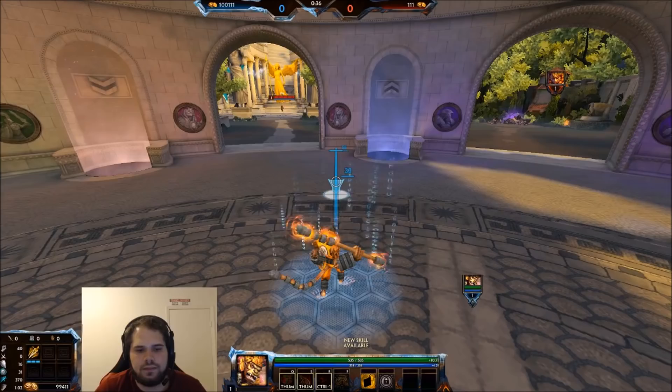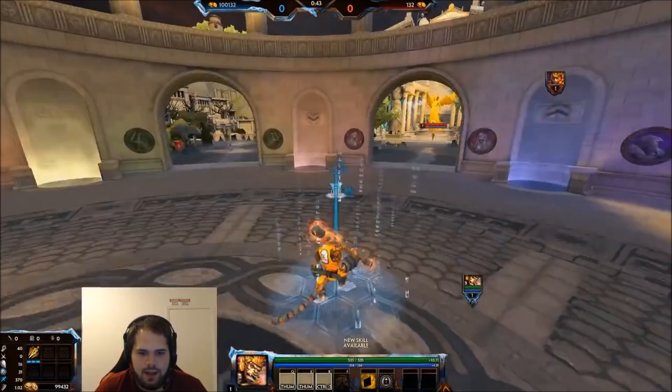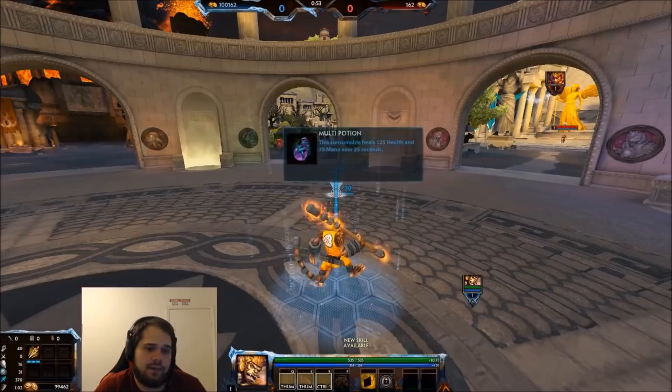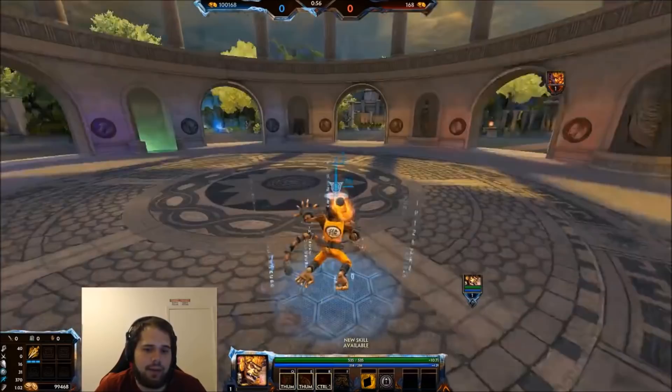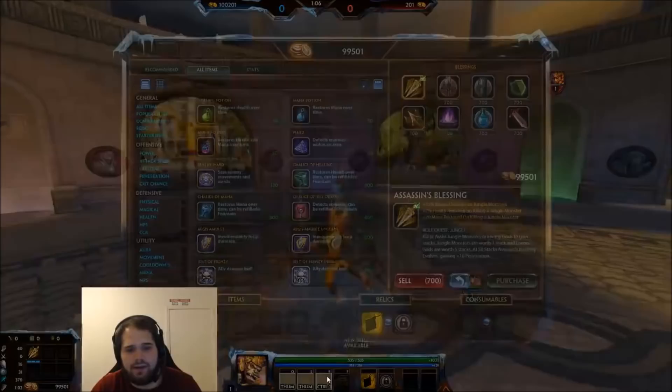We're going to break Hoonbots into three portions: early, mid, and late. The reason I'm doing only three is because Hoonbots is pretty straightforward with when you can and can't fight. Early, you cannot. Getting an early kill should almost never happen because Hoonbots' base ability values are really low — 50 damage at level one, 75 at level one, 80 at level one. Those are incredibly low values.